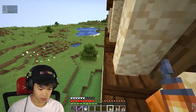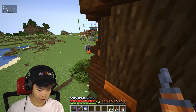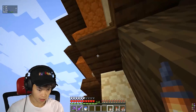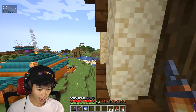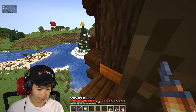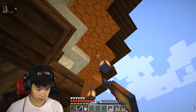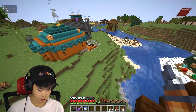Since 1.18 they changed the way mobs spawn — if there's even a single bit of light, mobs won't spawn, which is actually really nice. That means I'm not gonna have to use nearly as much light as I would have before the update. We're just making our way around the entire thing and honestly it's not as hard as I thought scattering some of these lanterns.